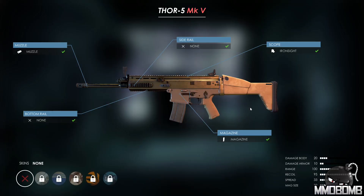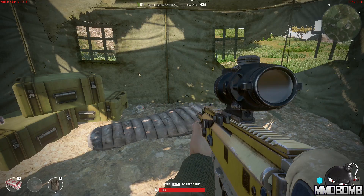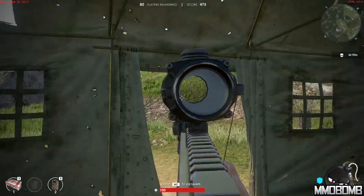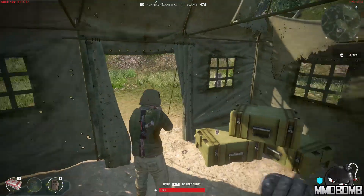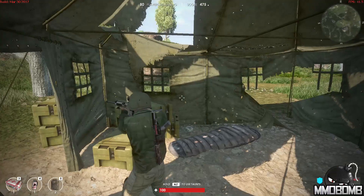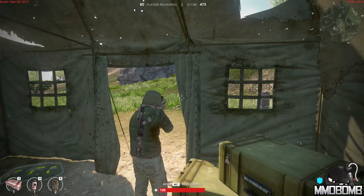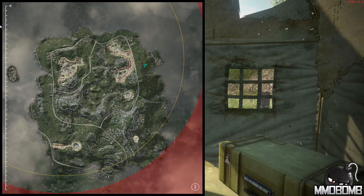I'll swap back to iron sights and then swap weapons using keys 1 and 2. Med kits are on 3, throwable items like grenades and flashbangs are on 4, and on 5 you've got little wooden or iron shields you can place on the ground to make a barrier for yourself with varying durability. I've attached the scope to the longer assault rifle since that seemed more fitting.